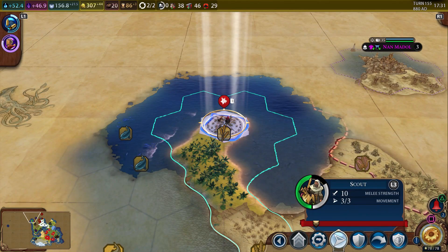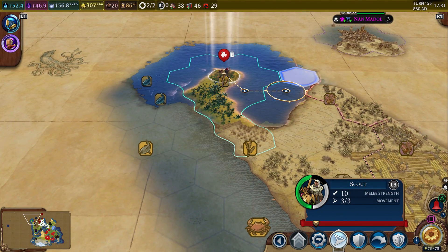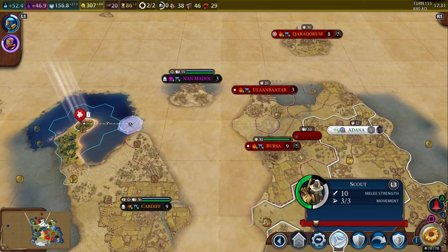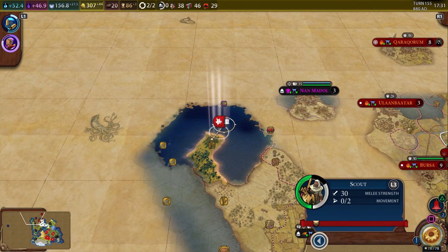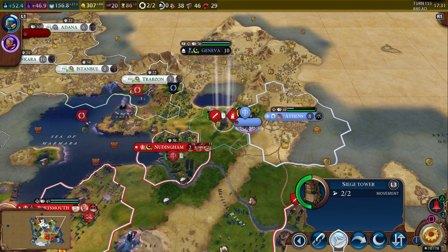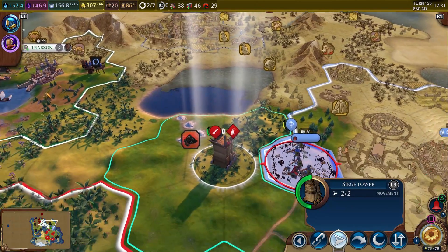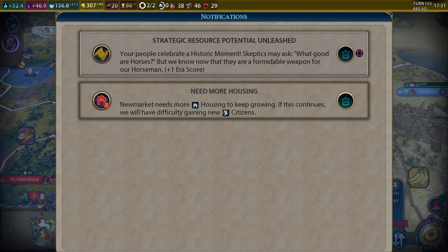Their crossbowmen are coming after our swordsmen of course. How dare they fight back! We're just gonna keep on sending our scout out. We'll try and attack with the sword guy, though I don't know that we can because they're on a hill — we're having some difficulty with that.